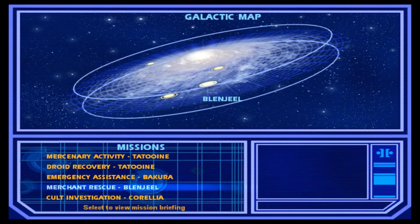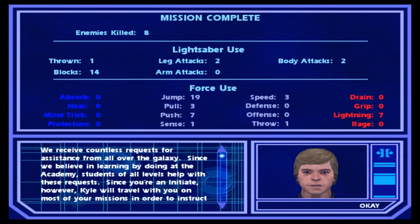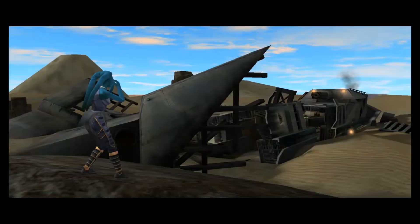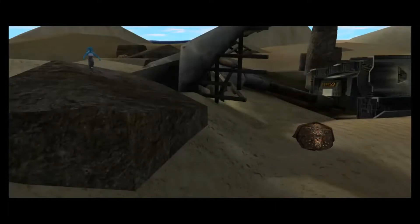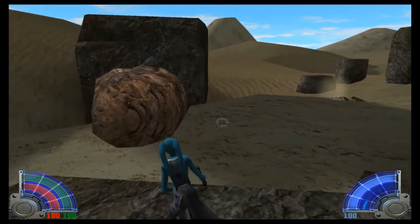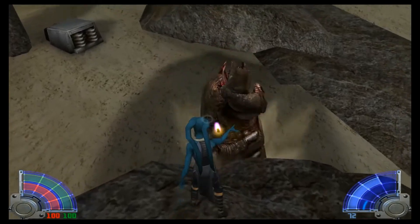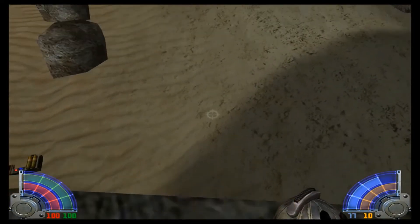The Merchant Rescue has you travel to Blenjeel to rescue survivors of a crashed merchant ship on your own, since Kyle is off on another mission. Upon reaching the atmosphere your ship gets struck with lightning, several pieces fried and needing replacements. You step outside to look for surviving merchants, only to see the last one get eaten by a giant sand burrower worm. You then have to traverse the area for replacement parts while staying off the sand or you'll be eaten instantly. You can use Force Speed to briefly move across the sand, but it doesn't last long and you'll constantly be waiting for your Force energy to recharge. You can also use thermal detonators to distract or kill the worms, but they'll immediately respawn, so killing them is pointless.